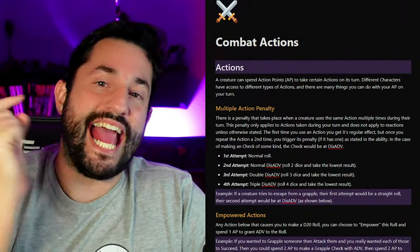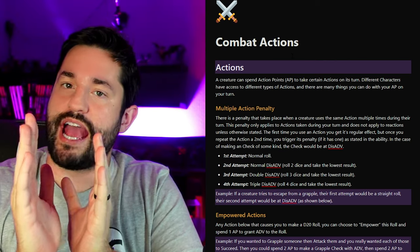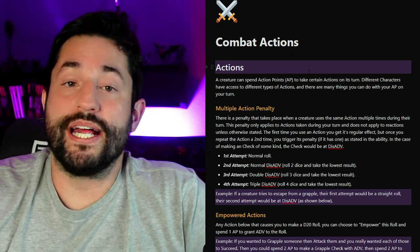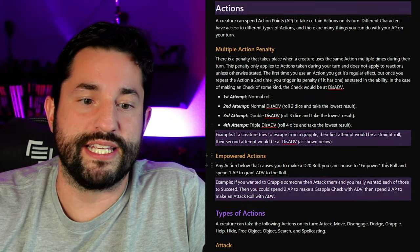This is the first time I'm revealing this in a video — this is the actual alpha rules for DC20RPG. This is just the section about actions; there's a whole bunch more that I'm going to be releasing to patrons soon. But these are the combat actions. The first two things to talk about are the multiple action penalty and empowered actions.